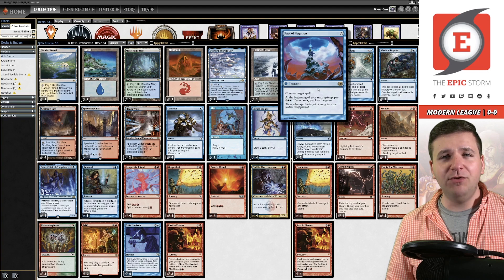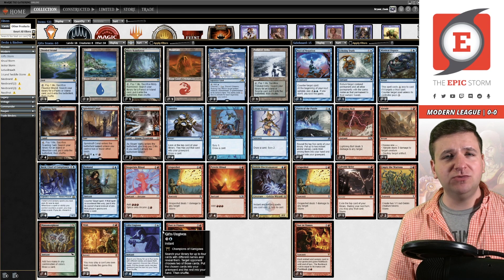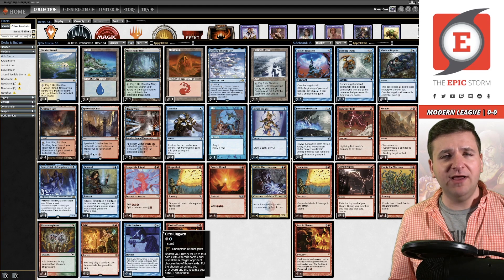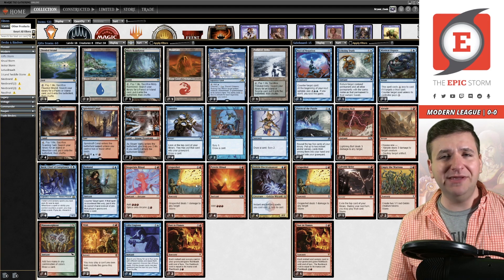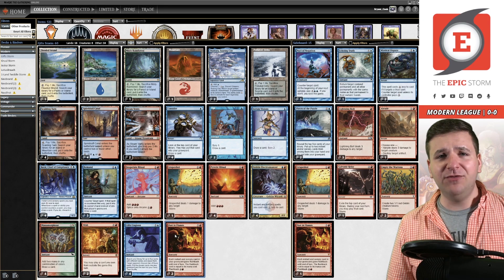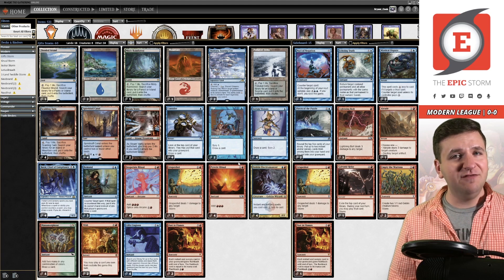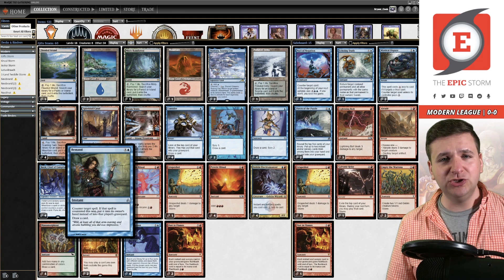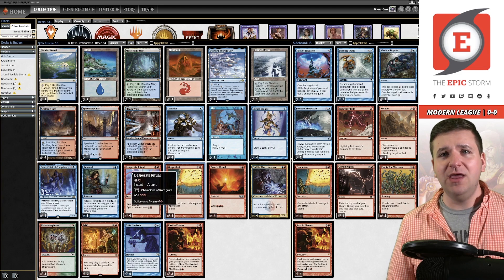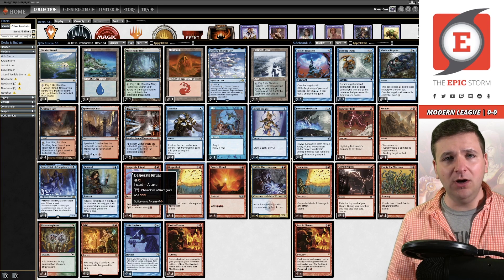In the sideboard I'm still playing Pact of Negation for Wish. It's not required but it helps with things like Endurance or Force of Negation, which really give this deck a hard time. Gift Storm is not a deck that's aged well over the last two to three years. Force of Negation is a true beating — just removing Past in Flames from the game is so bad because you can't even grind blue decks anymore. Endurance removes your graveyard, Solitude is instant-speed removal for your creatures. It's been rough.